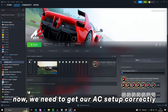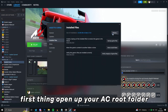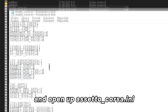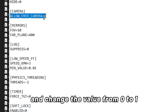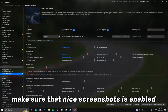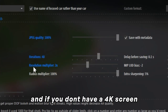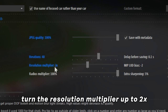Now we need to get our Assetto Corsa set up correctly. First, open up your Assetto Corsa root folder — you can do it through Steam. Then go to the system folder, CFG folder, and open up assettocorsa.ini. Find 'allow_free_camera' and change the value from 0 to 1. Secondly, jump into the settings of Custom Shaders Patch, make sure 'Nice Screenshots' is enabled, set the quality to 100%, and if you don't have a 4K screen but want 4K screenshots, turn the resolution multiplier up to 2x.